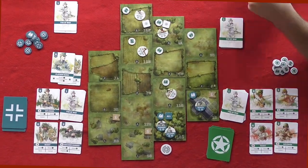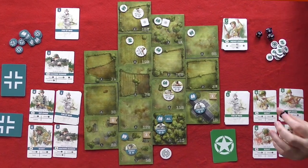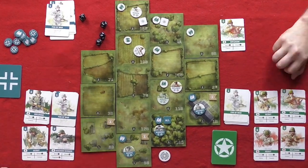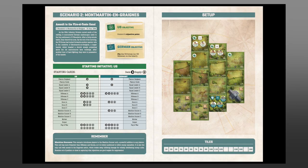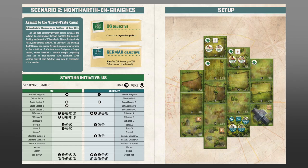Undaunted Normandy is a game for one to two players, designed by David Thompson and Trevor Benjamin, and published by Osprey Games. In this deck-building game, players control American and German forces in recreations of battles that took place at Normandy in the summer of 1944. The game comes with a dozen scenarios, which can be played individually or as a campaign. Each scenario describes how the game should be set up — from which cards are used to how the board tiles are arranged.